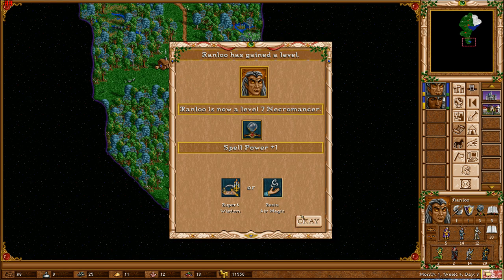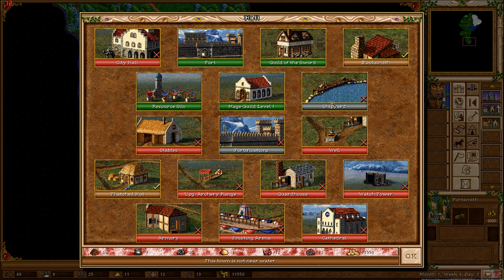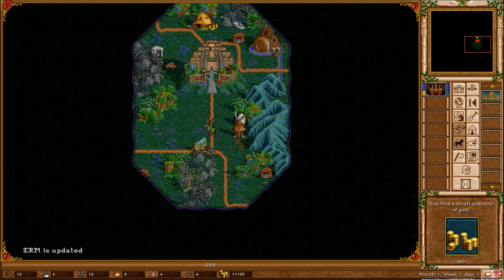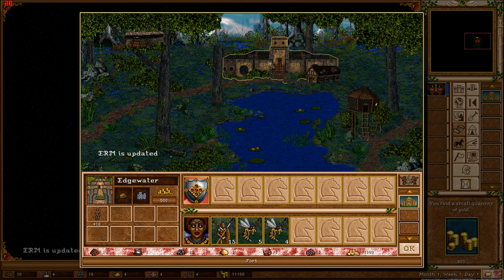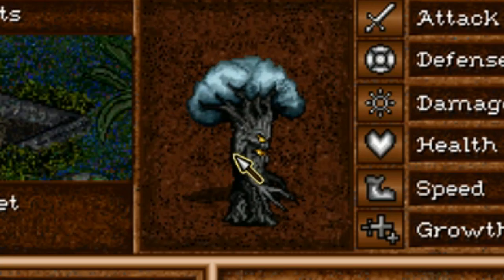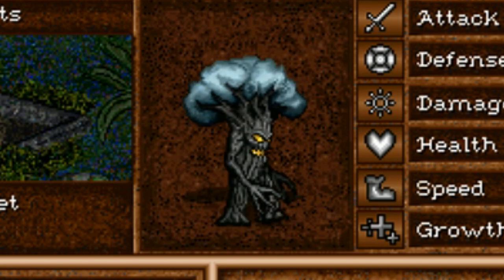It's like Heroes 2 was really small and then it discovered growth pills and they worked, not like those other pills. This modification along with creatures and new artifacts also provides new fully working towns filled with monsters and... an evil broccoli. Yeah, it looks pretty evil to me — it has the same expression on its face as my former mother-in-law when she was looking at me.